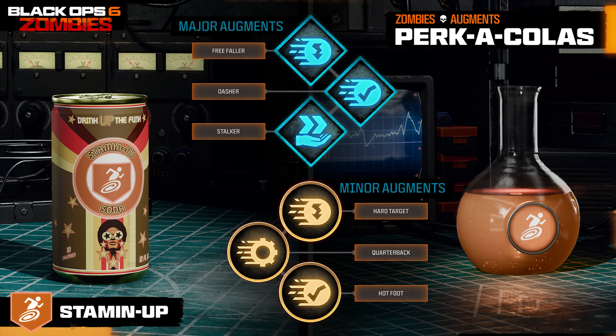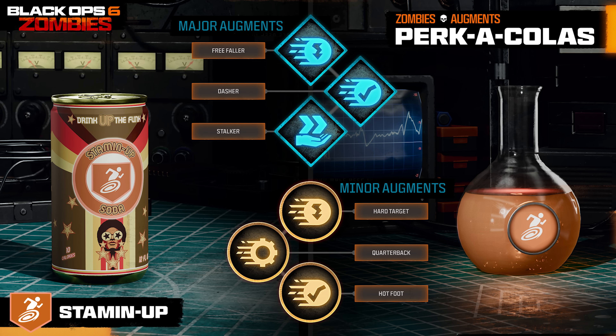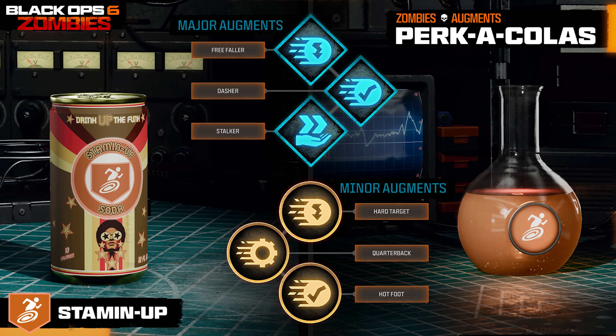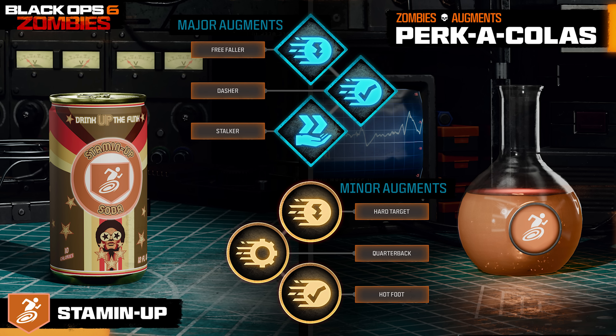Being able to move faster whilst aiming down sights in Zombies is pretty dang useful. For minor augments, we have Hard Target, where while tac sprinting projectile damage is reduced; Quarterback, where you can use equipment while sprinting; or Hot Foot, which gains a speed boost after your equipment kills an enemy.